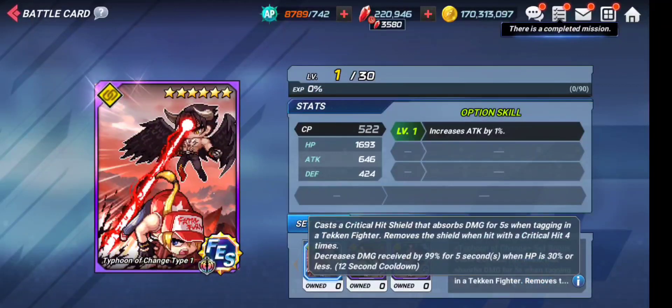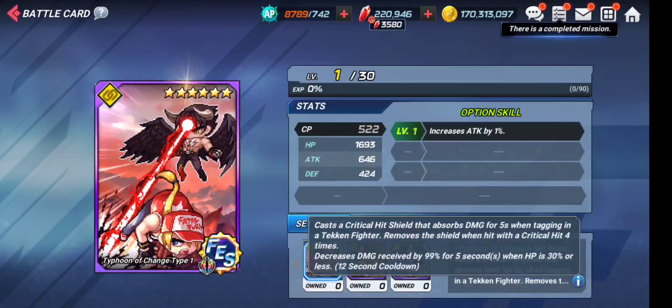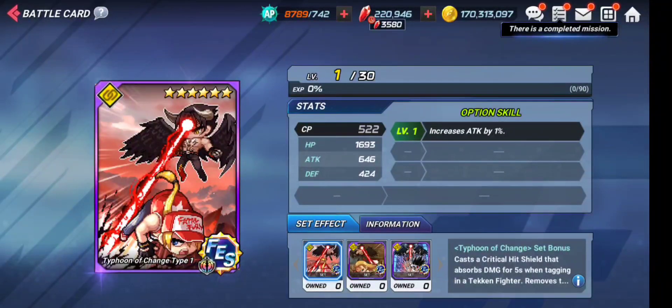The rush dungeon set card is quite dope. It casts a critical heat shield that absorbs damage for five seconds when tagging in attack, and the shield is removed when heat lands a critical hit four times. It also decreases damage taken by 99 percent for five seconds when HP is 30 percent or lower. This set card is not attack-based — it provides a critical shield and damage reduction at low HP. Can you guess which game mode this applies to? Hell yeah — it's the Demon's Base. This is an ideal set card for Demon's Base. You should definitely get this set.